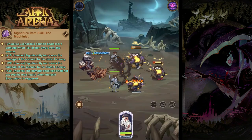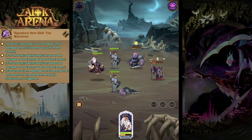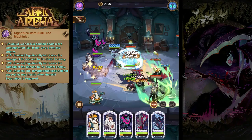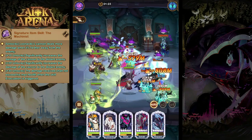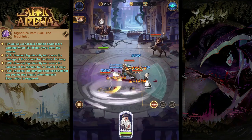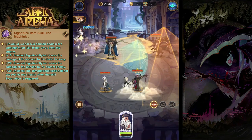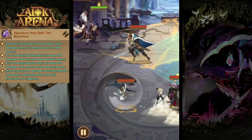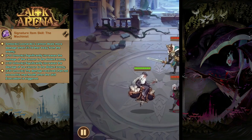His signature item skill is The Machinist. Enemies that are further away from him when he uses his cannon will take increased damage up to 30%. At level two it can increase up to 50%, at level 20 up to 80%, and at level 30, when he triggers the evacuation ability as a result of receiving damage, the damage that triggered it will not be able to exceed 10% of his max health.